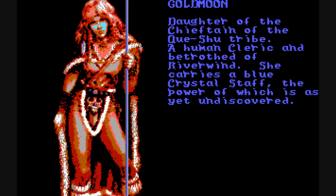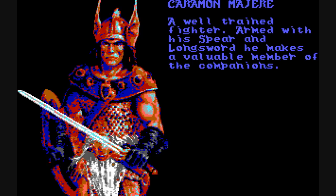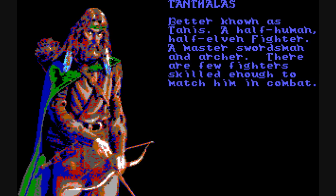So let's take a look at some of the adventurers we play as. Goldmoon is our cleric, one of the most important in the game. We have Sturm Brightblade, who is a knight, basically a fighter. Karamond Major is a very strong fighter. Raeslin Major is the brother of Karamond and the magic user in the party.